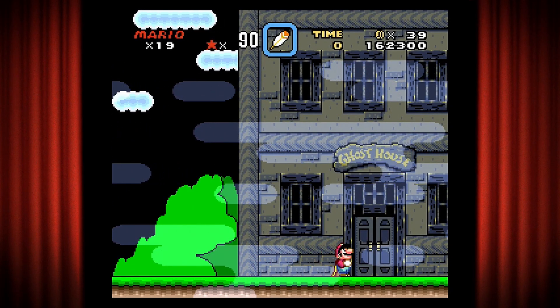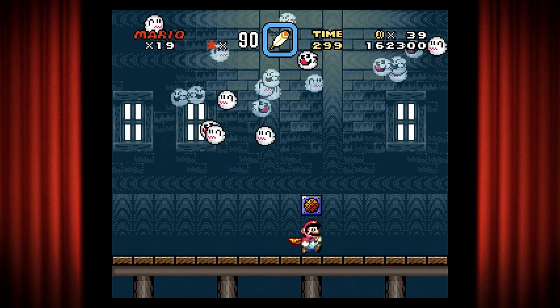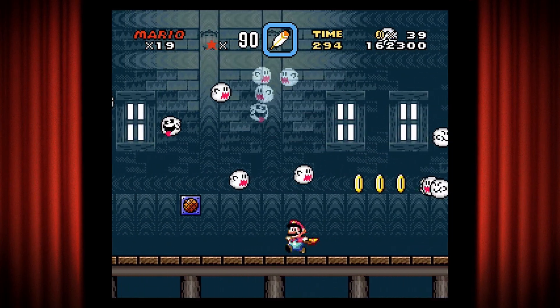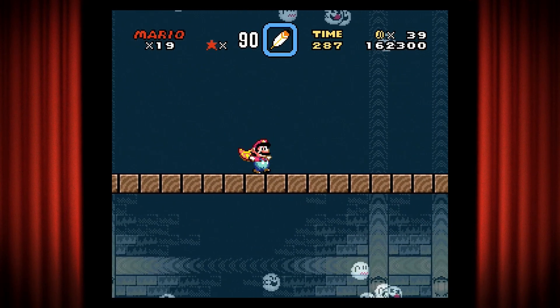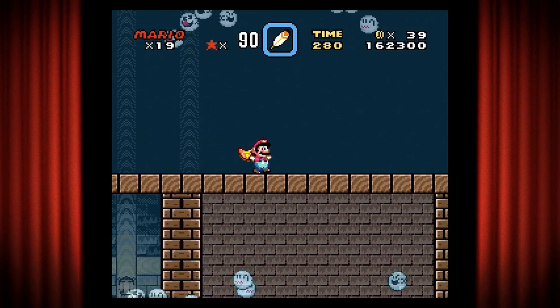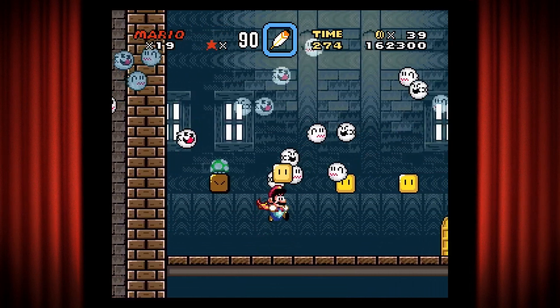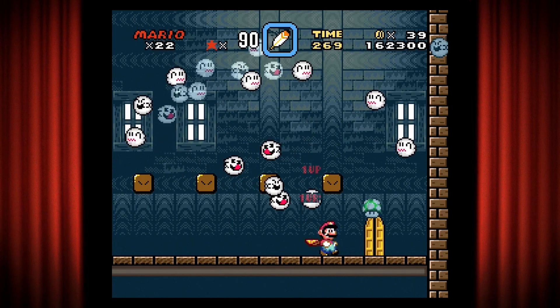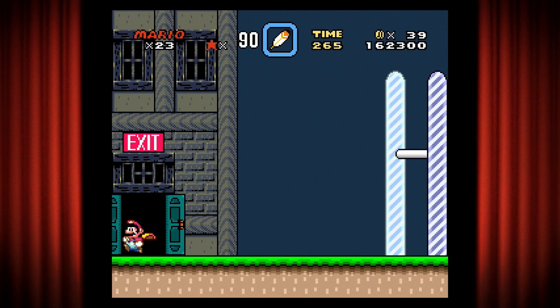I actually want to do the secret first, and you'll understand why in a second. The first thing we're going to do is go over here, run all the way back, fly up here, run all the way here. It's one of the secretiest secrets - every one of these has a one-up. I think one of them despawned because there are too many sprites on the screen at the same time.